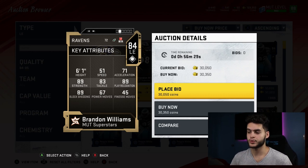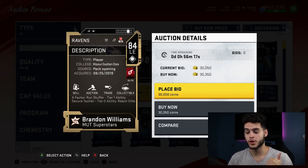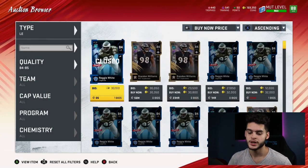This card comes stocked with really good stats. He's going to be a run-stuffing beast — good at play recognition, really strong, good tackle, decently tall, and a decent pass rusher with the block shedding. He comes built-in with Run Stuffer, which is huge, an X-Factor, Secure Tackler — which is huge because if he gets onto the running back he'll stop him — and Reach Elite, which lets him grab his hand out at players running near him. That's a great combo.